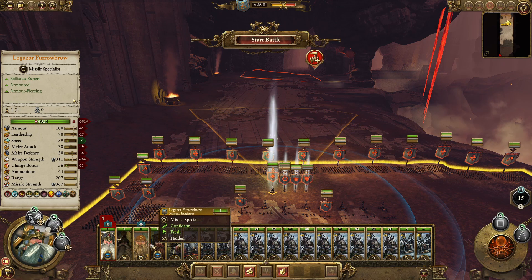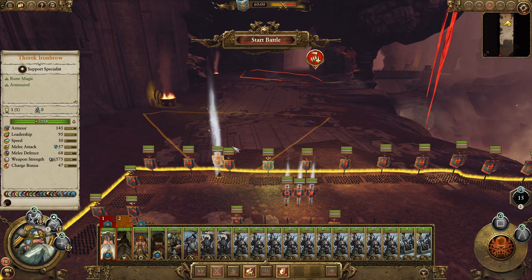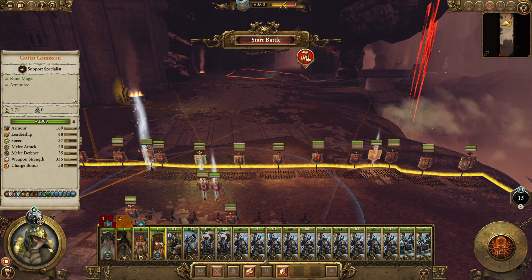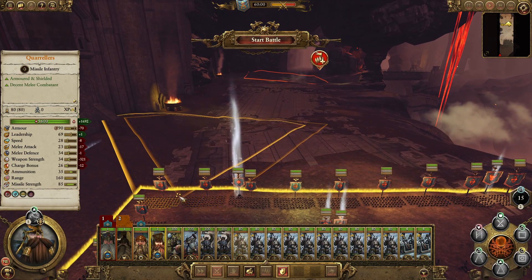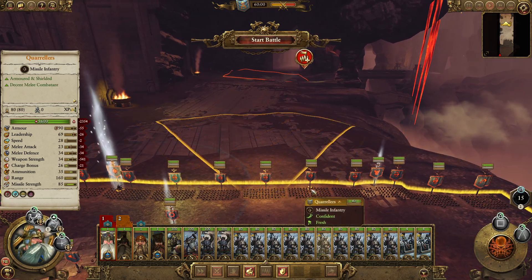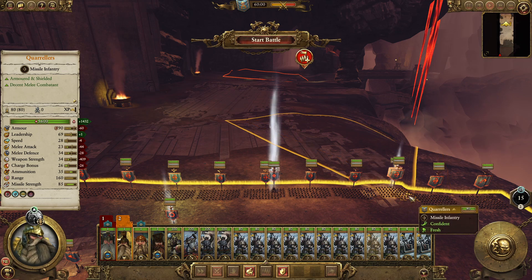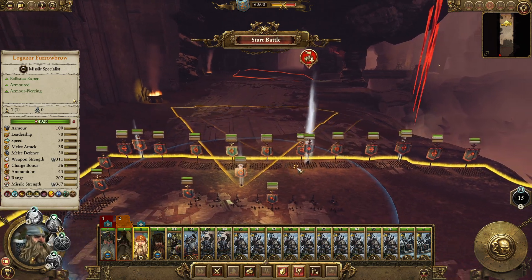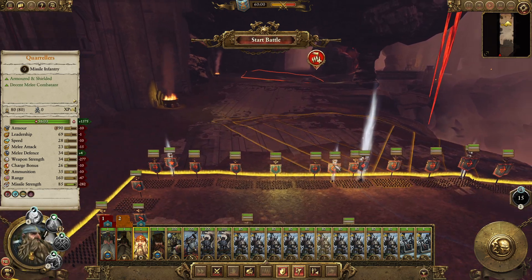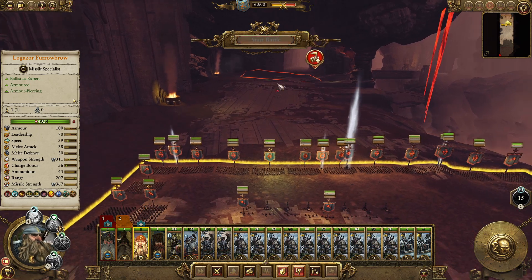Thorek is going to get into here and they're going to get into here. I might be able to move the runesmith over to there. Basically we need to try and get the single entities to do everything. I'm actually going to have him here so he can shoot stuff — his ore is relatively okay there. Let's give it a go and get them out here a little bit.